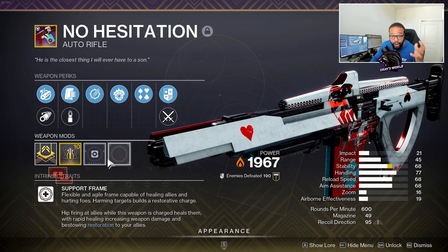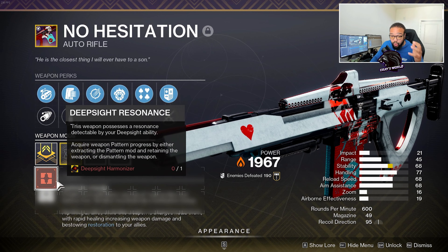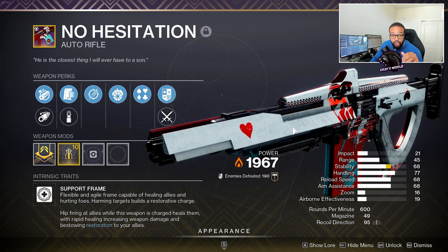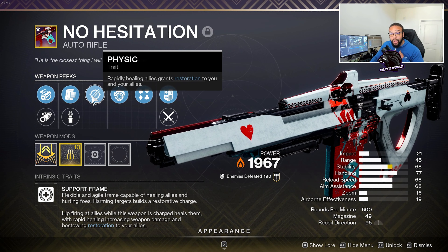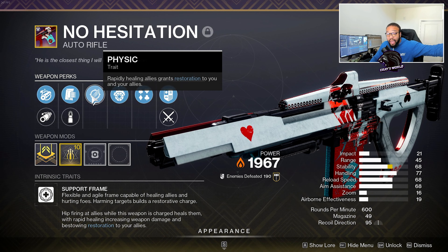I want to have a conversation today about the new support frame auto rifle — No Hesitation — that I pray to God Bungie does not nerf in any capacity here in Destiny 2. This baby has opened up Pandora's box in regards to what Bungie can actually create and drop into this game. I've fallen in love with it, especially through the legendary campaign rocking out with my homies. I now have the opportunity to keep them in the fight and allow them to go ham — shotgun away, you name it.